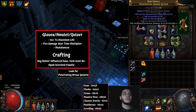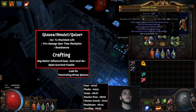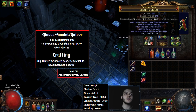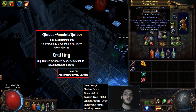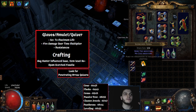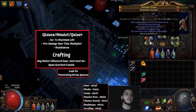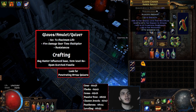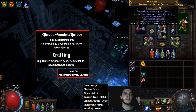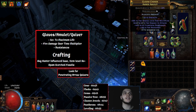For your Gloves, Amulet, and Quiver, you're looking for either Hunter or Shaped influenced bases, because these bases can roll the fire damage over time multiplier — I have it on each one of my items. You can either look for items with fire damage over time multi, some life and resistances, or if you want to craft it yourself, buy Hunter-influenced items and then use some Scorch Fossils. Scorch Fossils make it easy to get that fire damage over time multi. Crafting decent items isn't really hard and Scorch Fossils are super cheap. For your Amulet and Quiver, you're also looking for elemental damage with attacks as well.